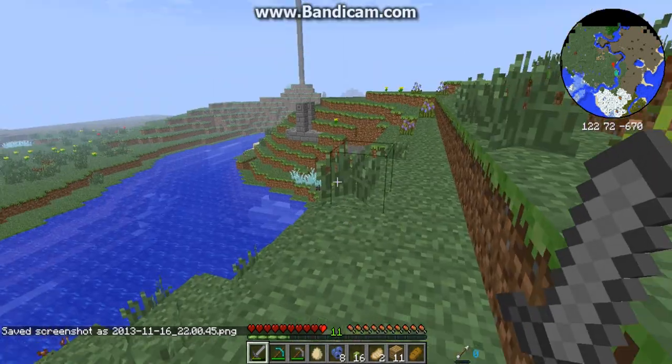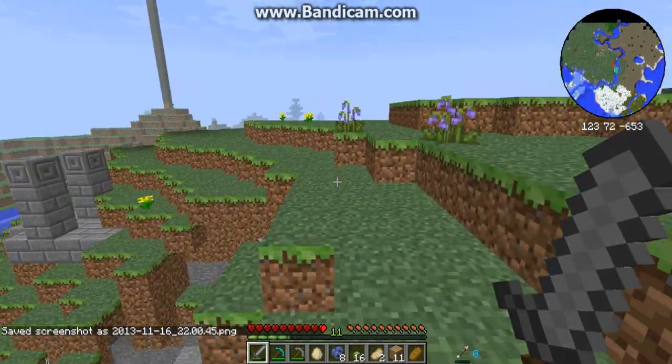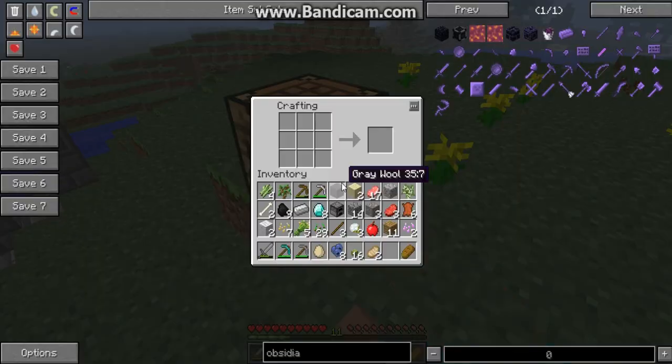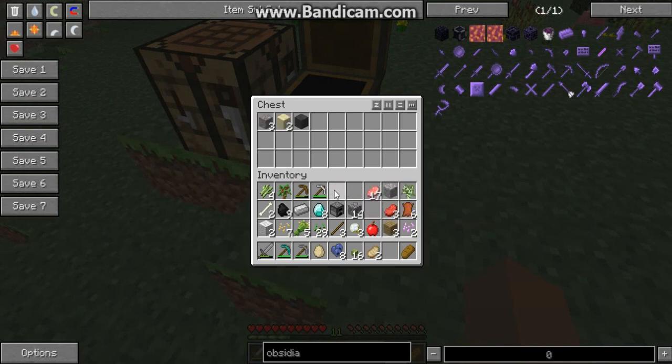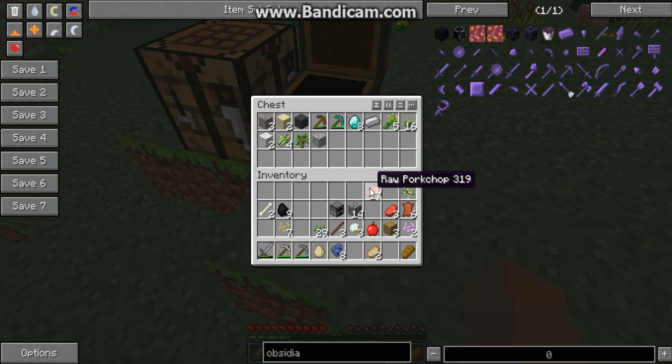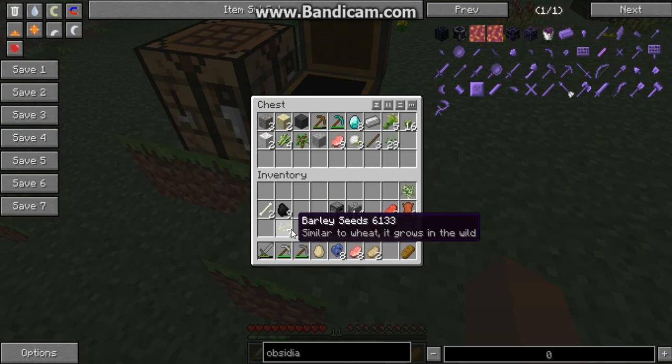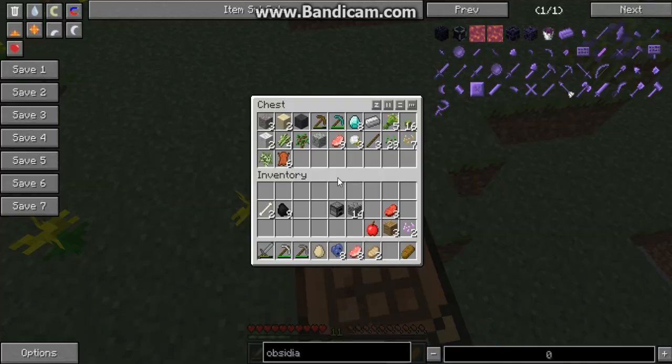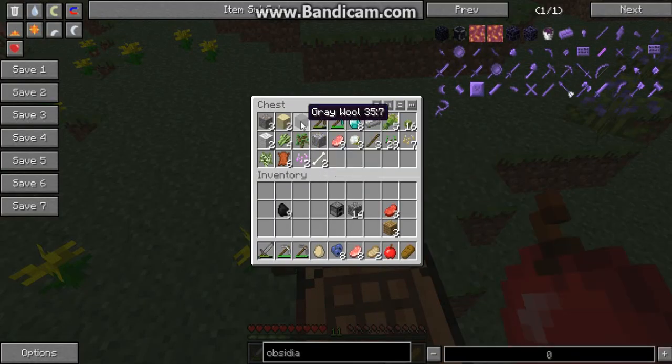Yeah, just save my coordinates. Okay, just build a chest and put a bunch of stuff into it. Not enough for a backpack yet — I'll make it later. Okay, oh wait — I forgot, yeah, I need to make my bed. Sorry about that.